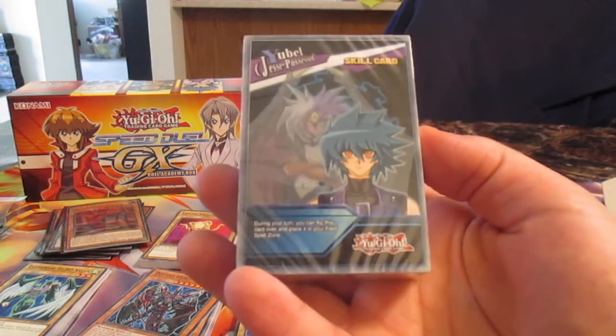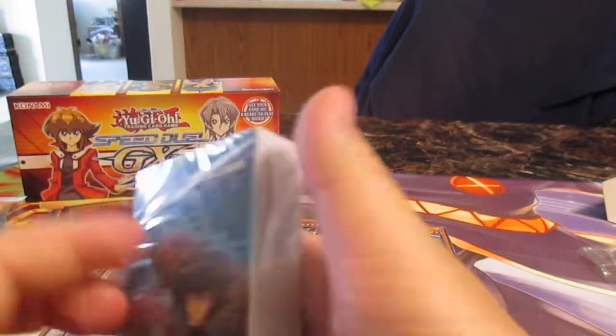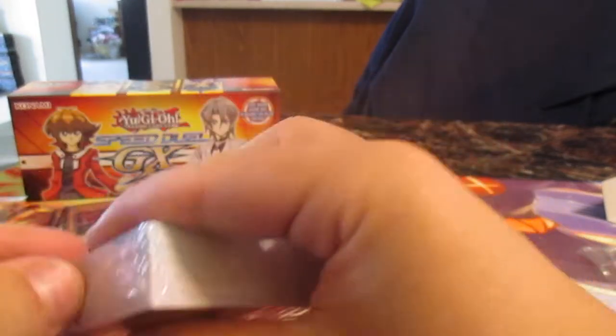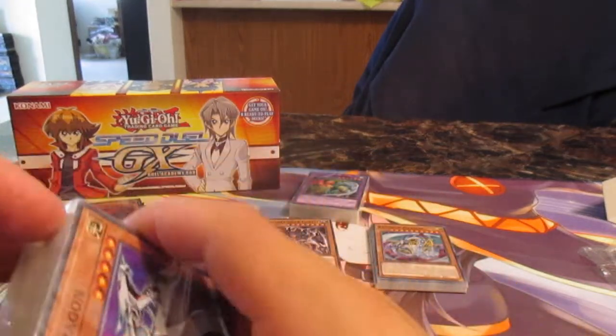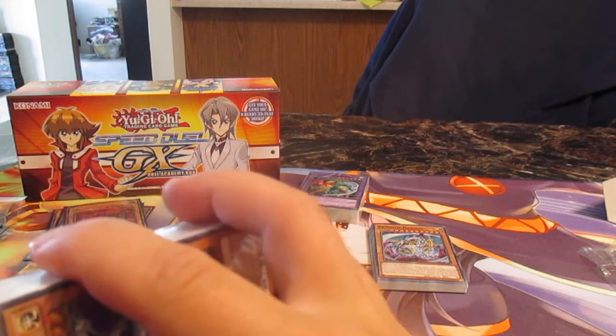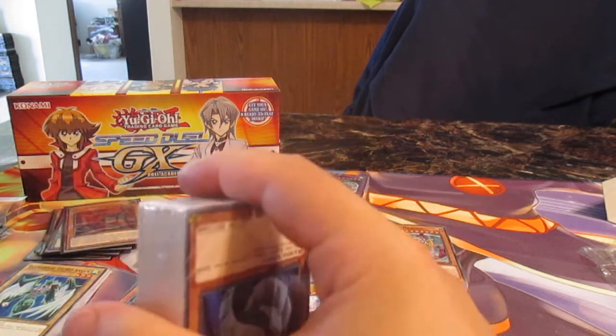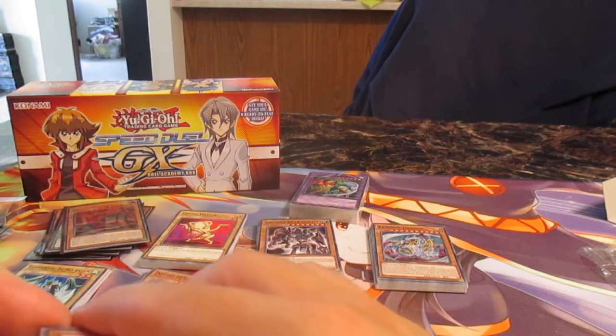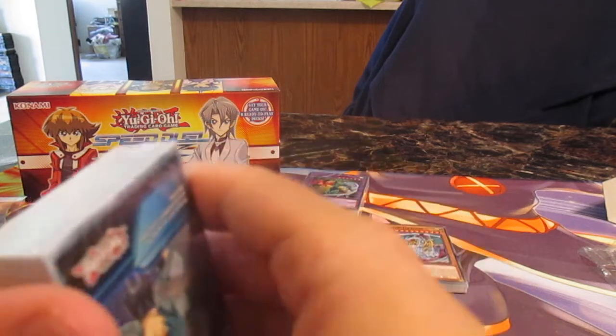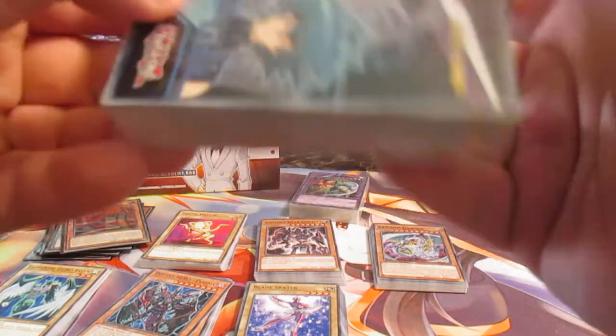Okay, there we got card sleeves. We have Cyber Dragons — Cyber Dragon Core — awesome. For $30, this is amazing, a really good price. All these cards — all the generic cards. If you ever wanted to get old-school generic beat sticks, the best cards — like if you need a Dasher or some card to help you summon that ultimate boss monster, this is totally the set for it.